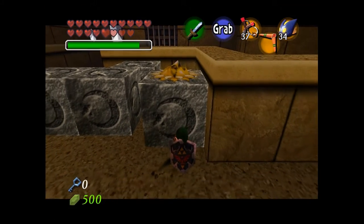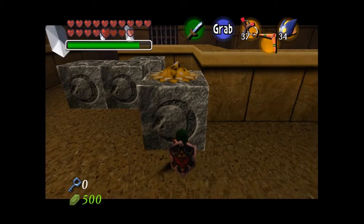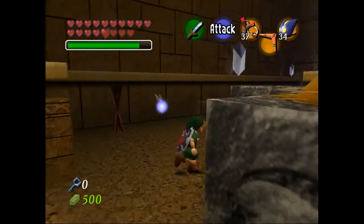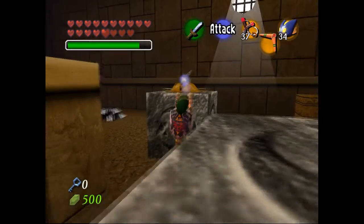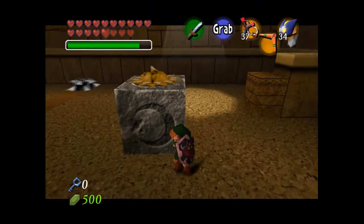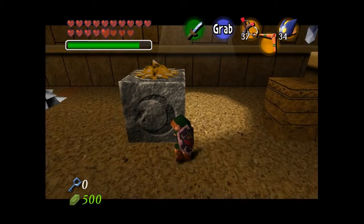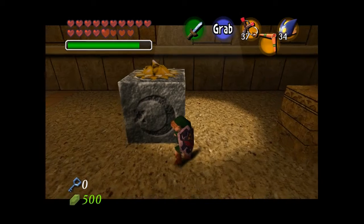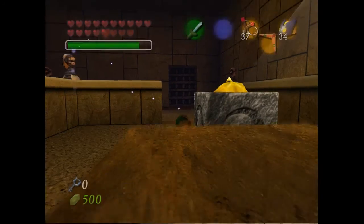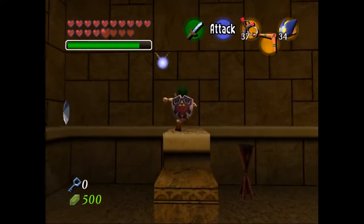If there is a giant stone block with an Islamic crescent on it, I shall push it. Okay, I was pulling it, but still — it's pretty much the same thing. I'm moving it with my hands using strength. There we go. That opens that up. But we're gonna want to get some things first — we're gonna need to collect the silver rupees.